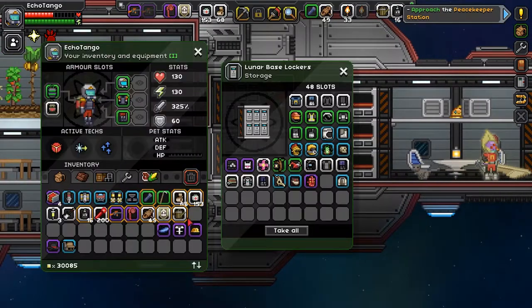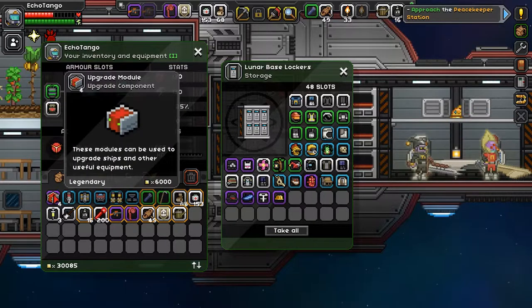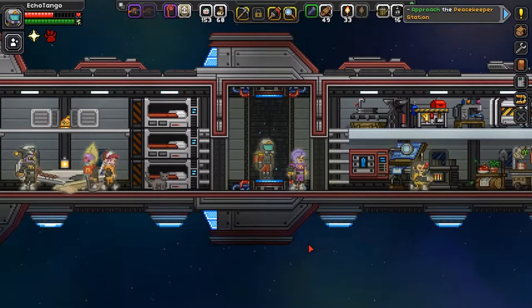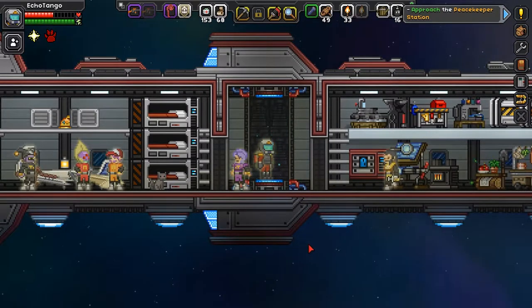We're definitely filling up our lockers pretty quickly. Also, I'd like to mention I actually found a few more upgrade modules, so all we need is two more and then I can upgrade this ship. Hopefully I can find them soon — cross your fingers. If we find them in this episode, that'd be wonderful; I can show you another ship upgrade.